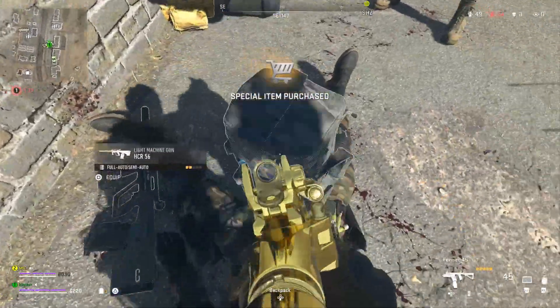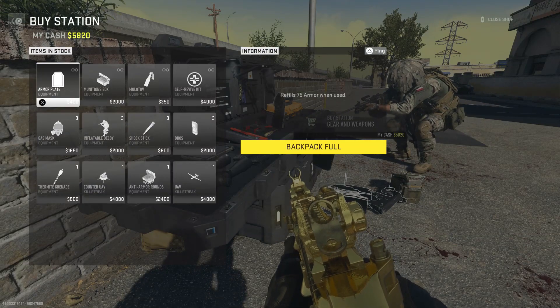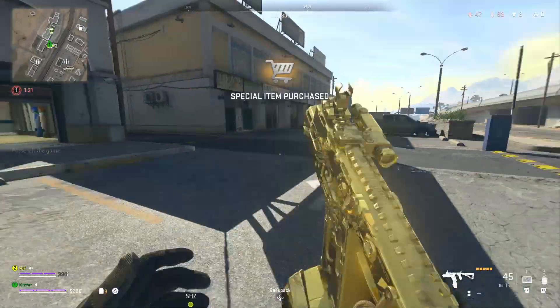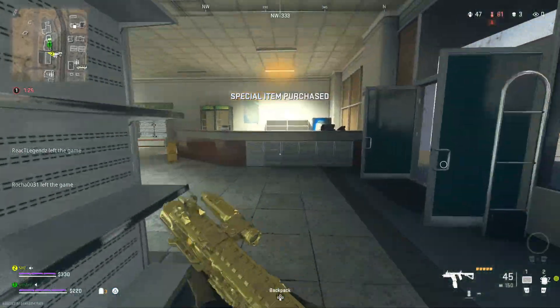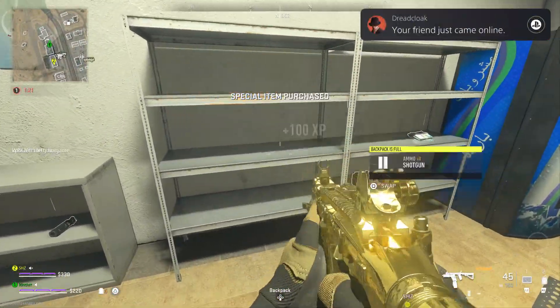Just to show you that this works — I ended up killing somebody at the buy station while doing this glitch, picked up his Fennec, which is a gun I'm trying to level up, and bought a bunch of armor plates. As you can see, I instantly leveled it up, and this is without a double weapon XP token. I ended up getting it to level 16 in this same exact match.